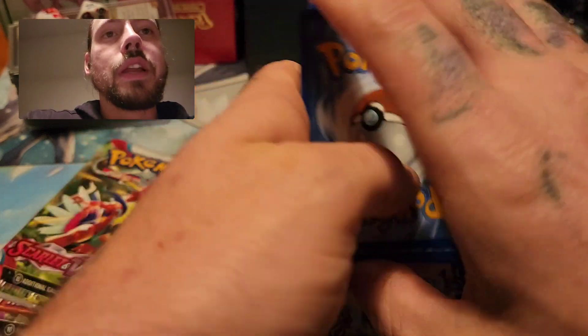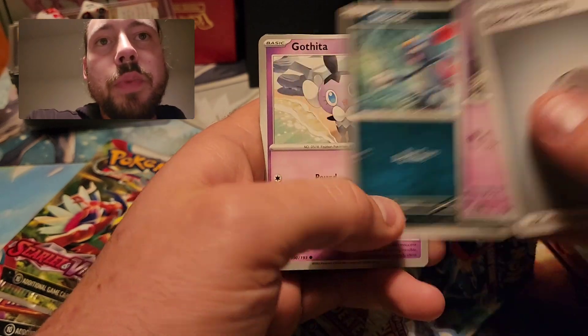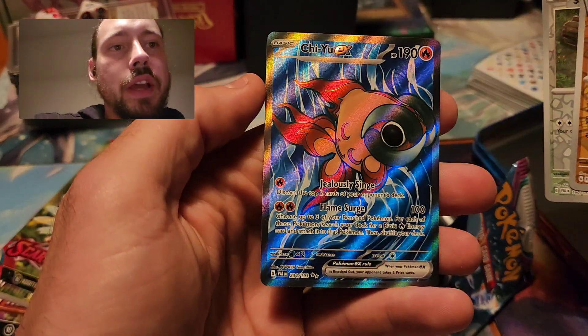We got an upside-down energy card. First pack, Paldea Evolved — Sudowoodo, Slakoth, and a Chi-Yu full art. Not a bad way to start this off.